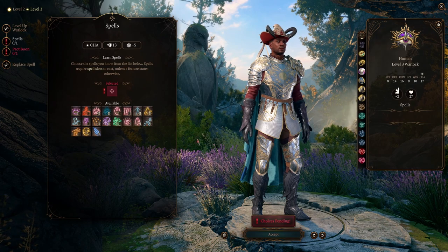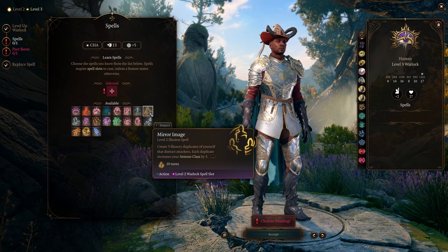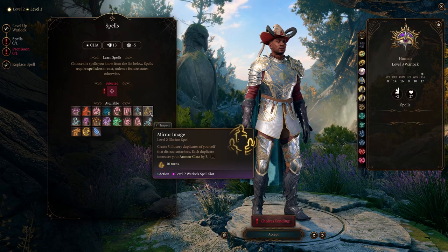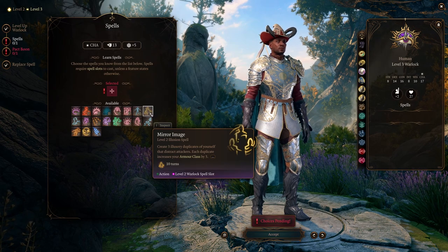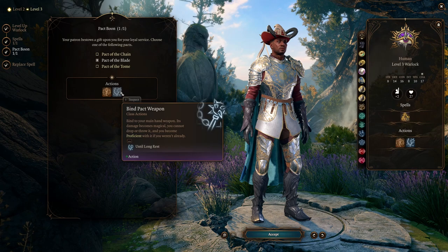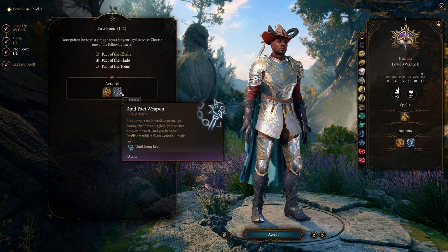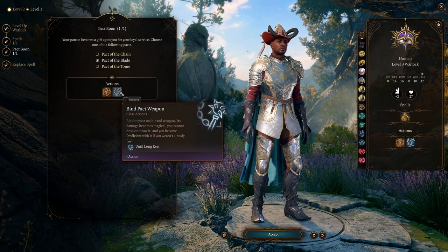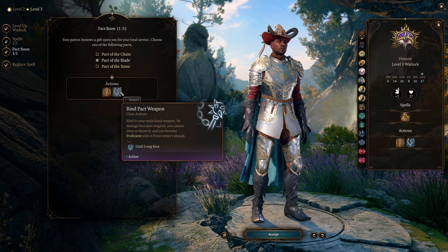At spell level 3, you get access to level 2 spells, and I would take Mirror Image. This creates three duplicates of yourself that each increase your armor class by three. When you successfully evade an attack, one of the duplicates vanishes. Prior to this level you'll focus on ranged combat, but now we'll finally start fighting in melee. Unfortunately we still only have light armor, so Mirror Image provides a little more protection during difficult encounters. Next you get to select your pact, and you're definitely going to want Pact of the Blade. This lets you bind any weapon in your main hand, causing its attack and damage to scale off your Charisma instead of strength or dexterity, and you automatically gain proficiency with whatever weapon you bind. There's also a summoning option, but you should ignore it since the summoned weapon is bland compared to what you find in the field. Now you have everything you need to start properly engaging enemies in melee.